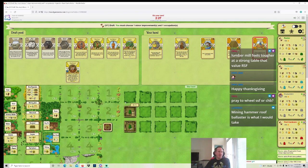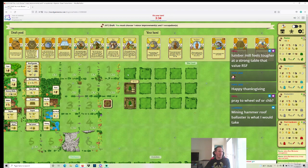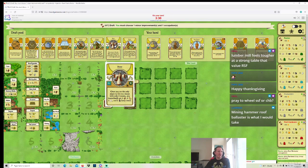Mining Hammer and Roof Baluster are what you'd take. I definitely think I agree with the Roof Baluster take — I want Stone, more Stone is fine. It's just the best card in this pack. Mining Hammer over Rammed Clay is defensible, but I think I'm going to take Roof Baluster and Rammed Clay. I really wish I was seeing this pack of Ox again though — those are just very good occupations.